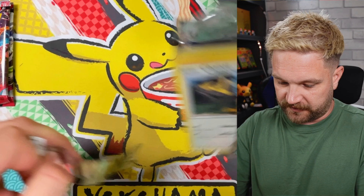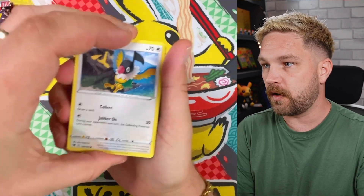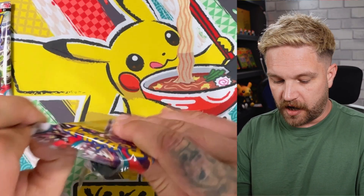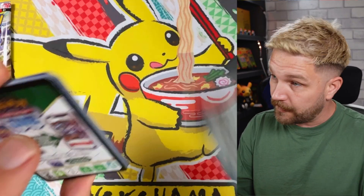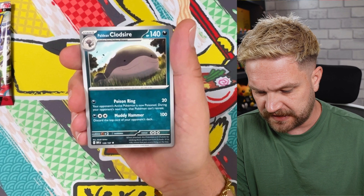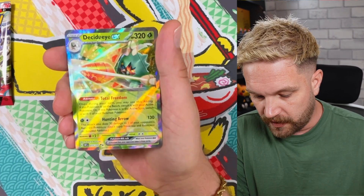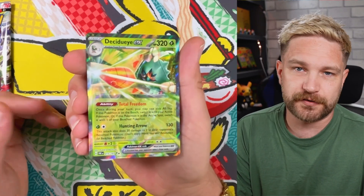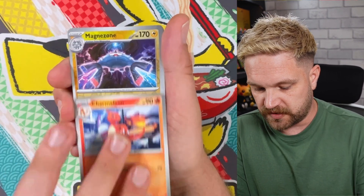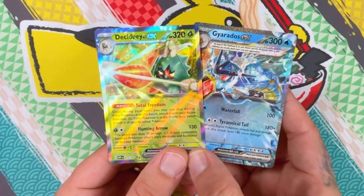Let's go Astral next — can it give us any goodies? Hitting a Palkia, Dialga, or Machamp would be nice. We got nothing in that one. Obsidian Flames time — I've pulled many a Charizard for other people so maybe I can pull one for myself today. No luck there either. Last Obsidian Flames pack: Exadrill, Charmeleon, Magnezone, Pansear, Claydol — so two hits out of the first tin, not bad.